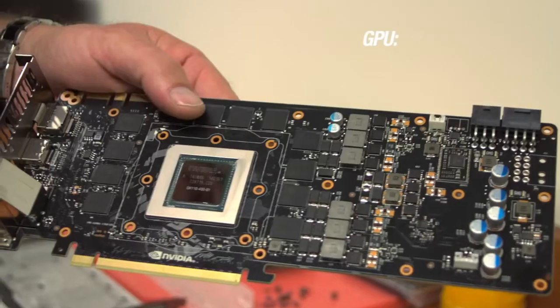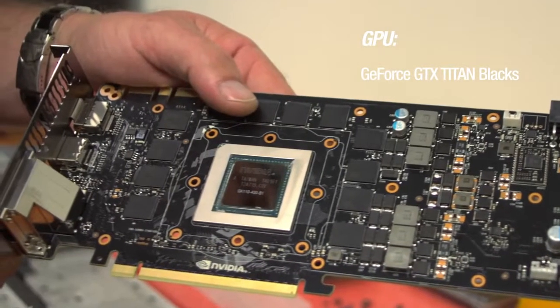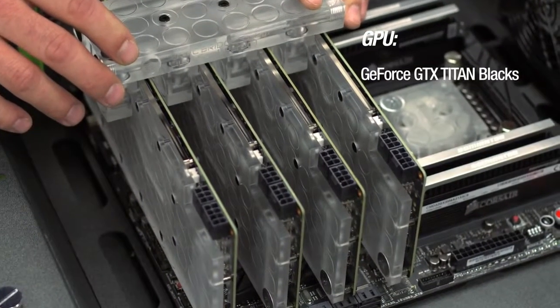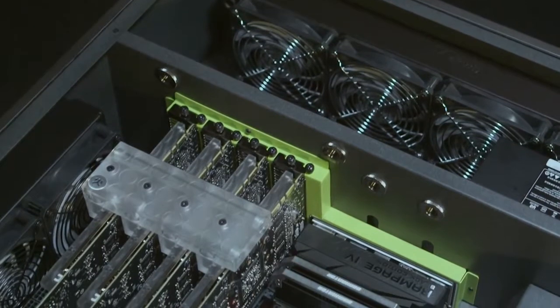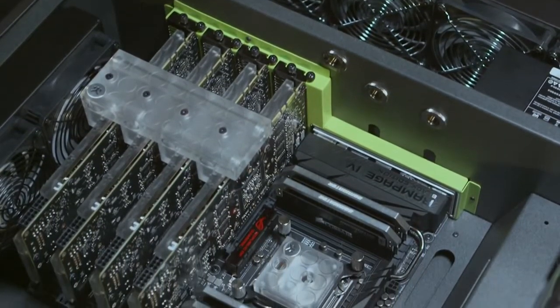The craziest part about this system is the GeForce GTX Titan Blacks. One out of the box is great for gaming; four is just ludicrous. First off, they've got a high CUDA core count, they've got a high clock speed, and they're going to be driving frame rates like you've never seen before. With these cards, we can really overclock them and get the best performance possible.